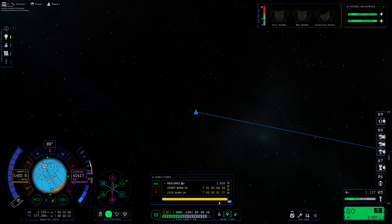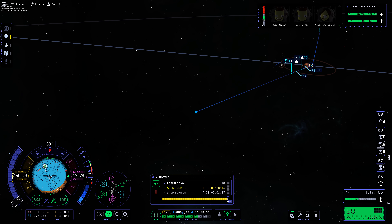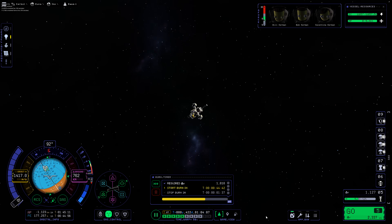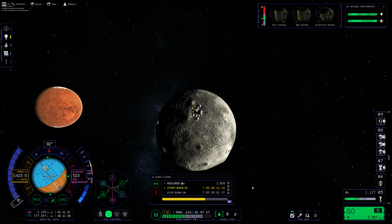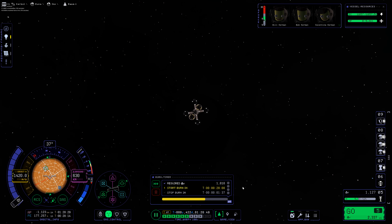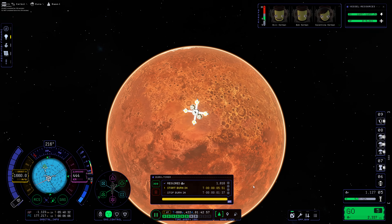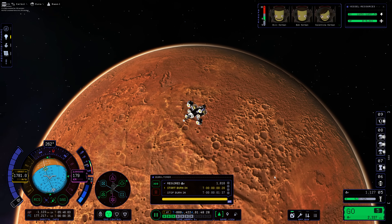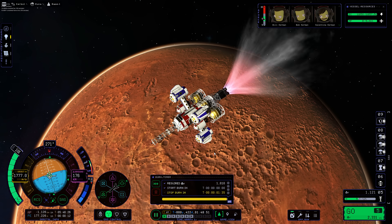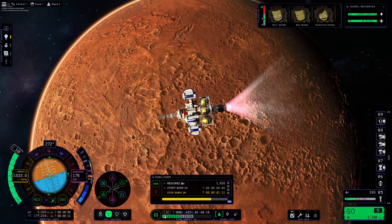Now that we've entered Duna's sphere of influence, I've made another maneuver plan to circularize around Duna. It's not essential because Duna has an atmosphere. Oh, by the way — there's Ike! This is my first view of Ike in Kerbal Space Program 2. Look at those volcanoes — those are rife for exploring in a future video. I've got some ideas for an Ike mission, but right now the focus is Duna. And yeah, it looks like a big old piece of pepperoni — maybe a sign that I'm a bit hungry.